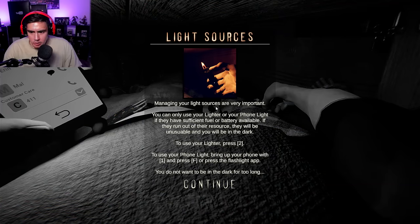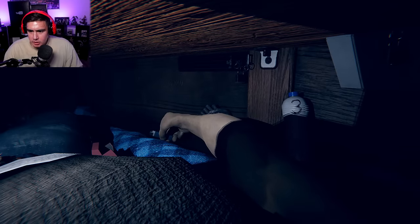Lighter. Managing your light sources are very important. You can use your lighter or your phone light if they have sufficient fuel or battery available. If they run out of resources, they will be unusable and you will be in the dark. To use your lighter, press 2. To use your phone, bring up your phone with 1 and press F to use the flashlight app. You do not want to be in the dark for too long.